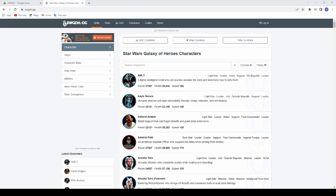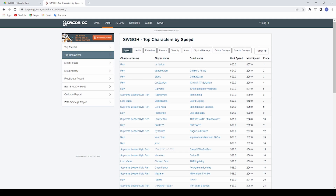One thing that you can look at are the top characters, and this shows — if you want to see how your characters, any specific character that you have, compares to the best in the entire game for any particular category — this is where you can do that.